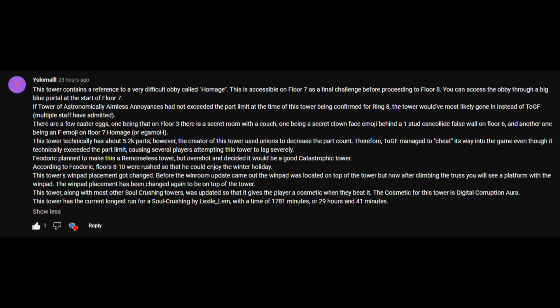There are a few easter eggs: one being that on floor 3 there is a secret room with a couch, one being a secret clown face emoji behind a one-stud can-collide false wall on floor 6, and another being an F emoji on floor 7 as a homage.